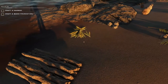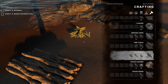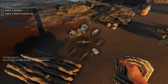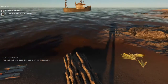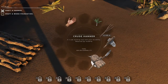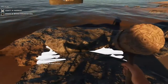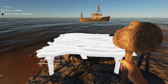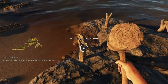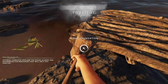Now it wants us to craft the hammer. We'll open up our menu again — we need rope, there's rope, and there's the hammer. Now we equip that hammer and build a wooden foundation. I'm going to build it here just for temporary purposes. Nice, all right.